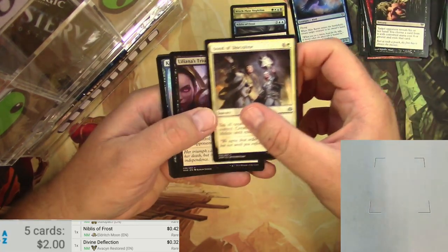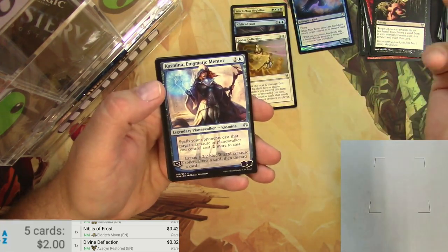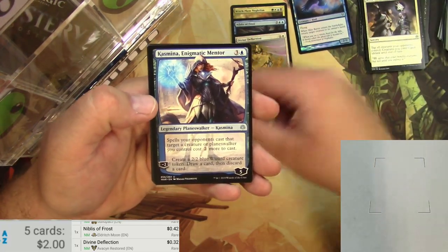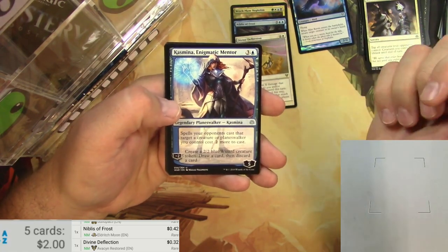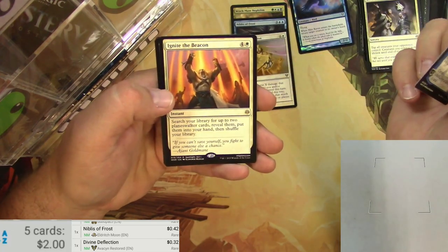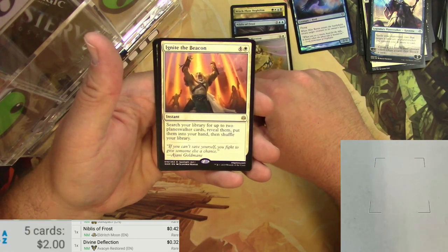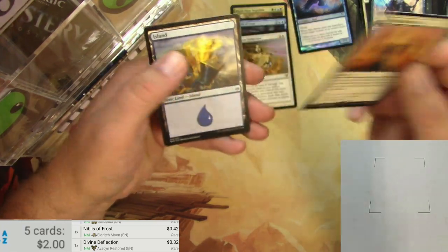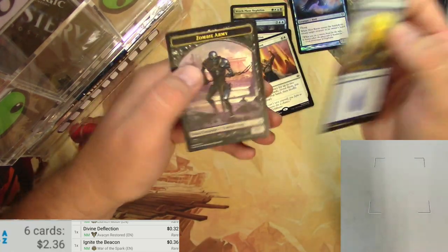Bond of Discipline. Hey, we've got a Planeswalker — Liliana's Triumph. A Kasmina, Enigmatic Mentor, which I actually love this card. I play Super Friends on Arena and this is one of my enablers. People get very confused when they see this card — like, what does it do? You have to pay more to kill my stuff. Ignite the Beacon is the rare, for five — search your library for up to two Planeswalker cards, reveal them, put them into your hand, then shuffle your library. I don't actually use this card with my Super Friends deck — kind of costs a lot. And a Zombie token.